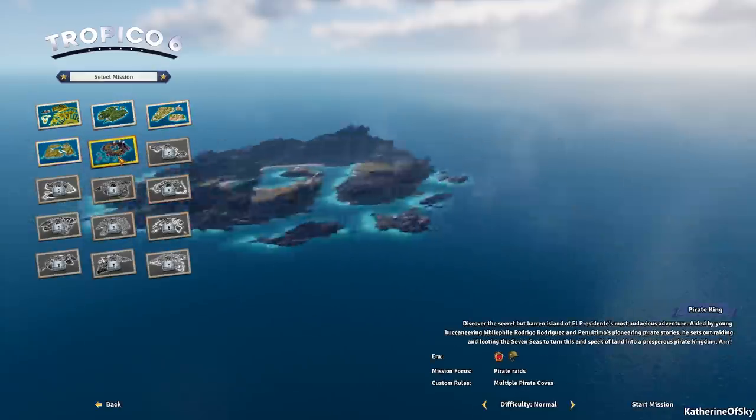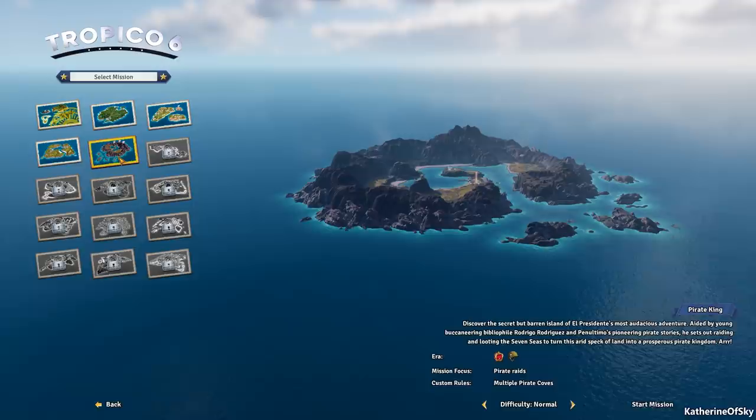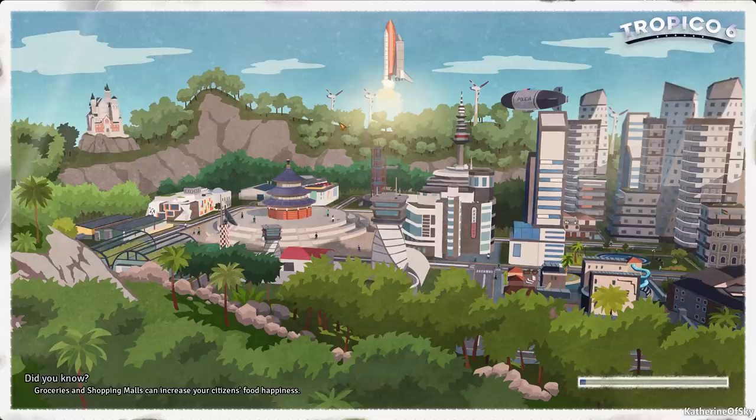There are a few different islands here and I want to play them all, but I'd like to start with this crazy looking thing called the Pirate King. 'Discover the secret but barren island of El Presidente's most audacious adventure — aided by young buccaneering bibliophile Rodrigo Rodriguez.' Mission focused pirate raids, custom rules, multiple pirate coves. Sounds cool — let's start the mission!